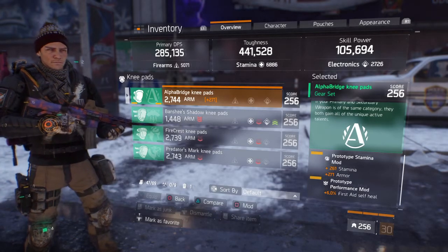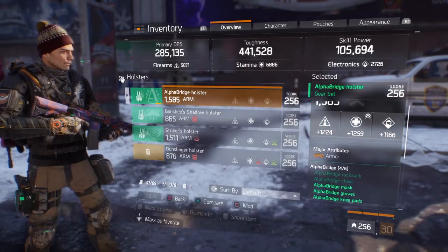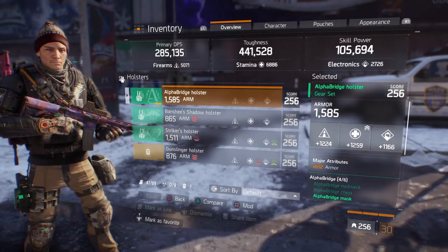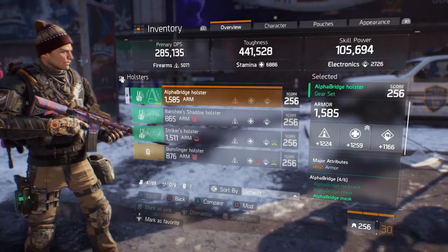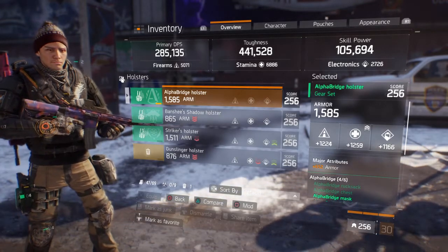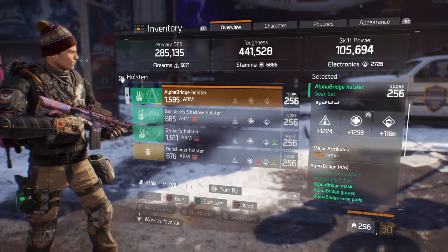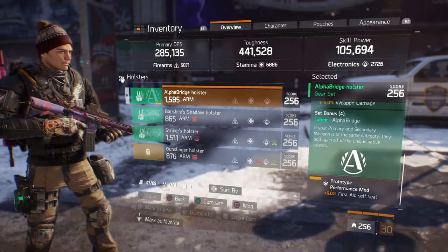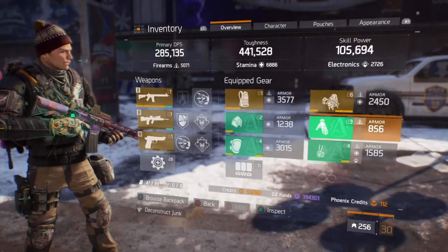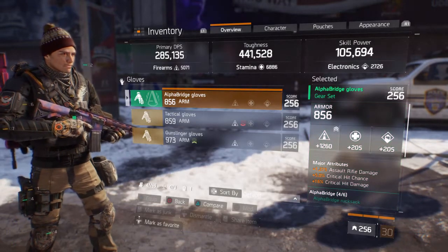My performance mod on the knee pads is 6% first aid self-heal. For my holster the stats are 1259, 1166 — electronics could be a bit higher; if electronics were around 1200 that'd be almost god roll. I've got armor on the holster and a performance mod of 6% first aid self-heal as well.